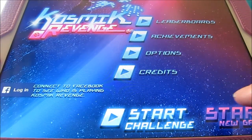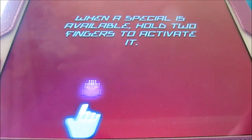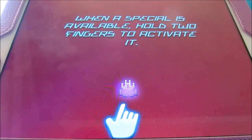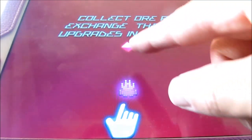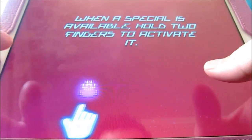We'll go ahead and do start — start a new game. Gameplay: you swipe left or right to move and shoot. When special is available, hold down two fingers to trigger it. Collect the ore and exchange them for upgrades in the shop. That's it. Let's do it.